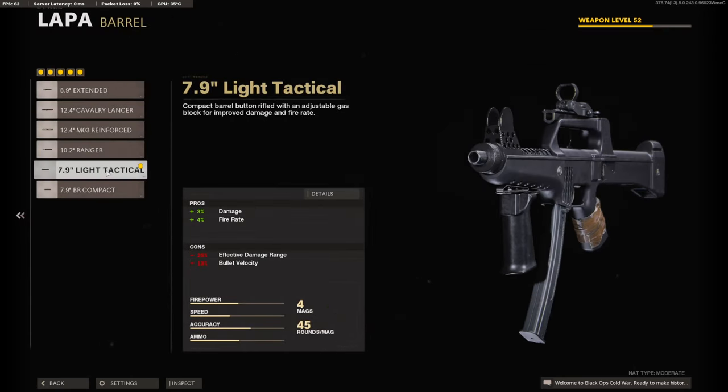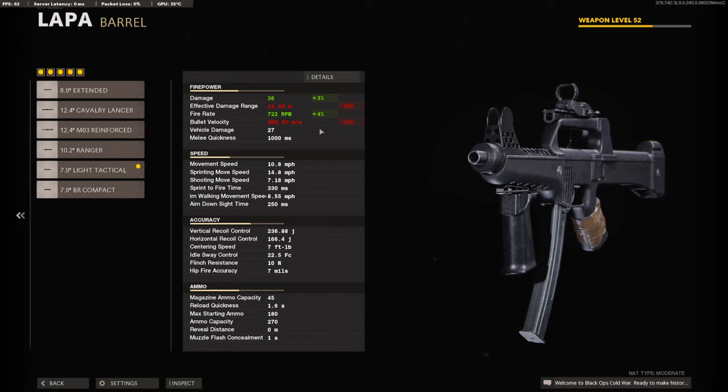On the barrel I am using the 7.9 inch Light Tactical Barrel for 3% added to the damage and 4% added to the fire rate. It brings the damage up to 36% and that fire rate up to 722 rounds per minute.